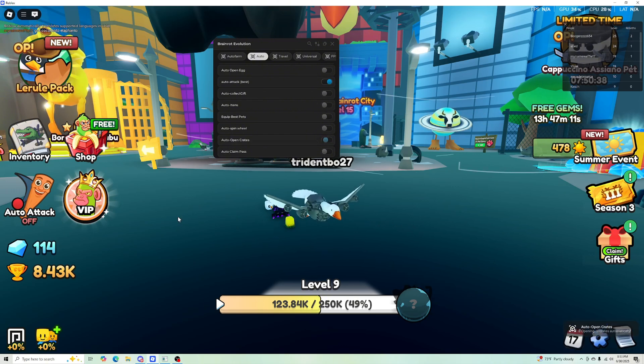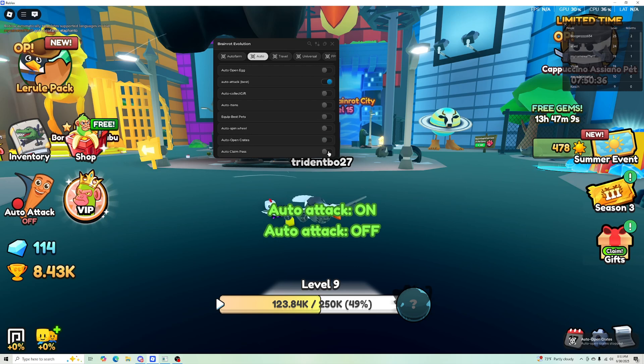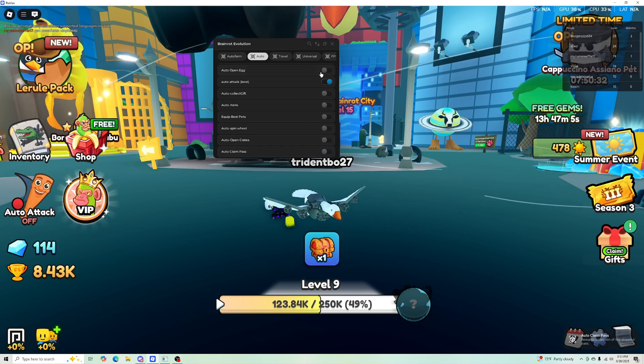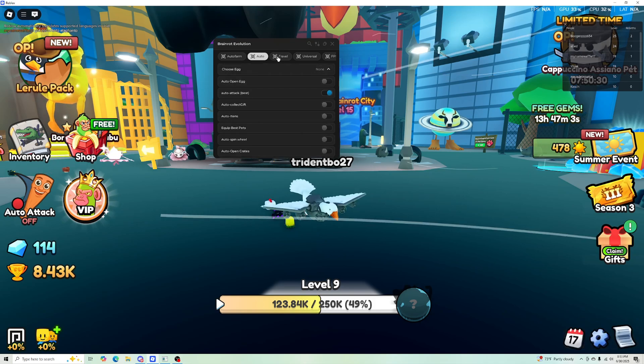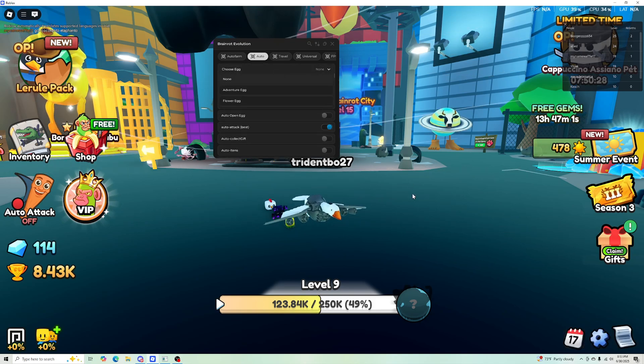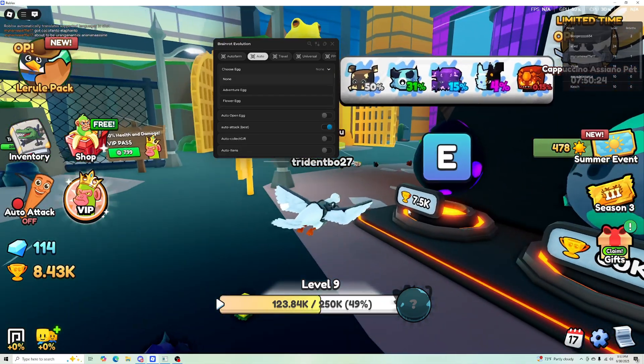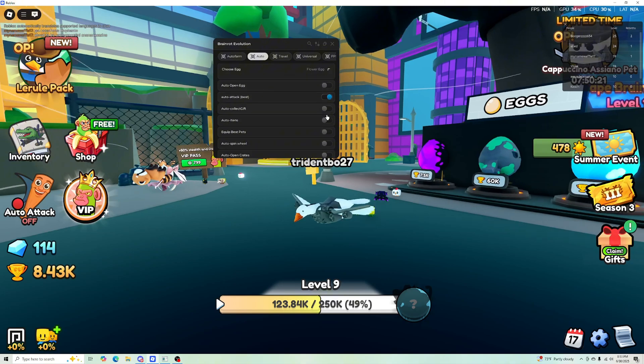There's also auto open crates and auto claim pass rewards. You also have auto open egg, where you find the egg you want to open.